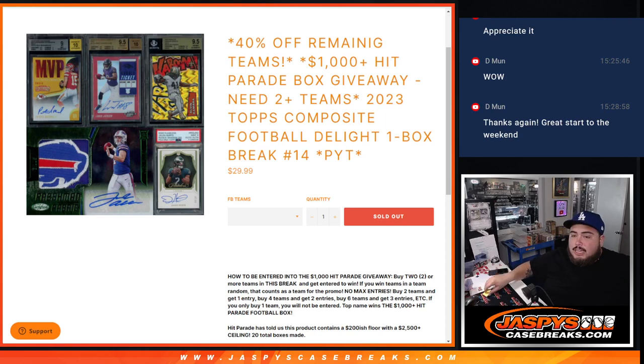What is up everybody? Jason here with Jaspies. We just sold out a 2023 Topps Composite Football Delight, one box break, random teams — picketons number 14.